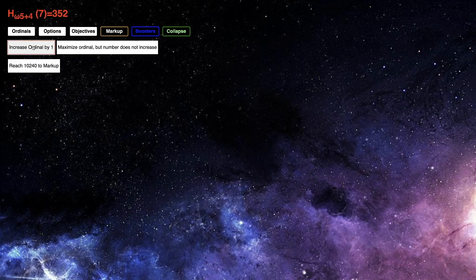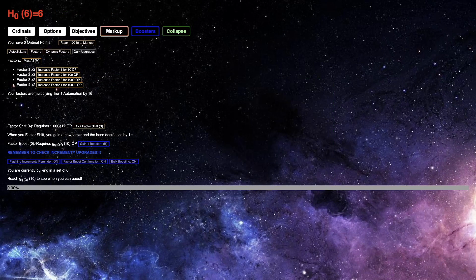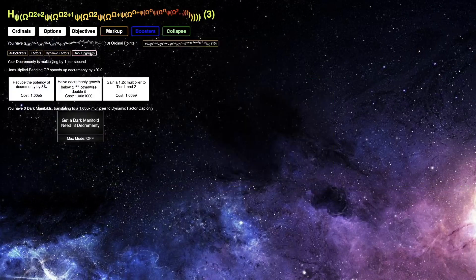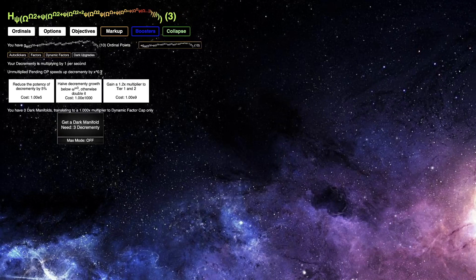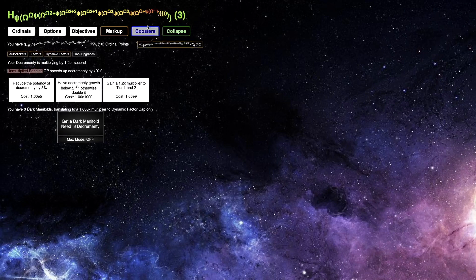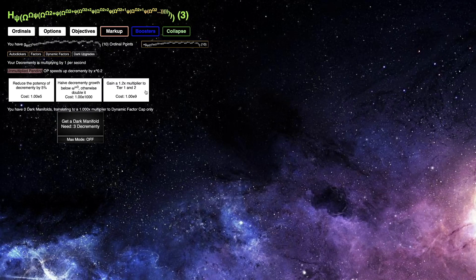This should be really easy to get to factor boost. I always forget to do this — just get these two, it's huge, it speeds it up drastically. And maybe then I can start getting decrementy for the Dark Upgrades. Base 4, base 3, and now we're up to the Capital Omegas. Still have no decrementy. How does this work? This is so confusing. Unmultiplied... pending ordinal points speeds it up by... I don't know. I think unmultiplied means there's a multiplier... reduce the potency of decrementy by 5% — still don't know what any of this is.